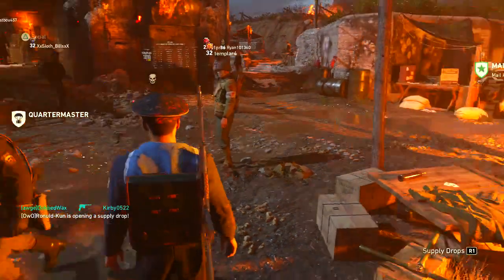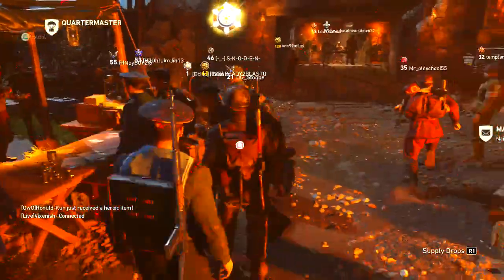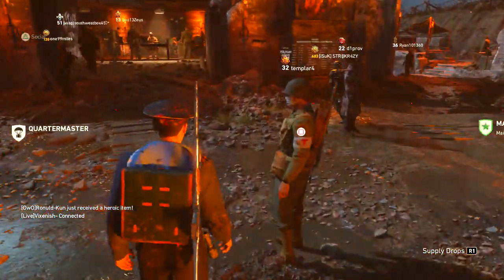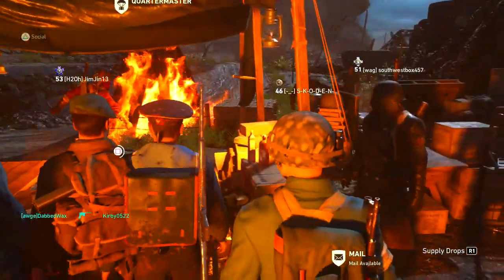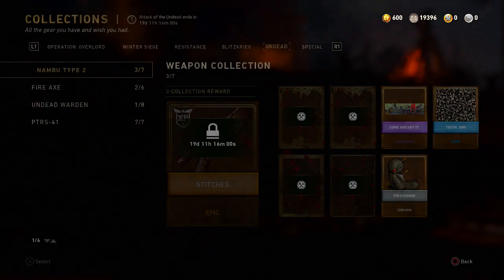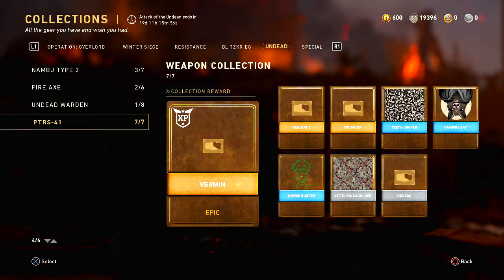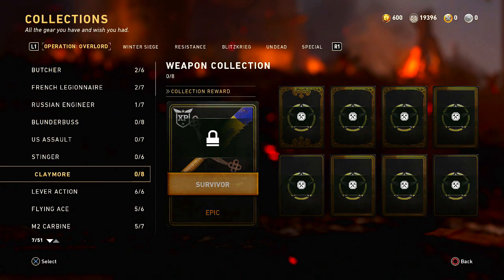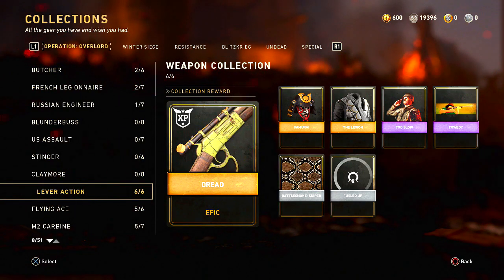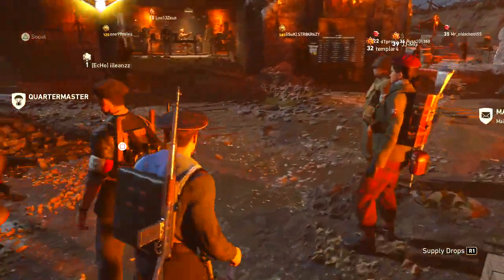What's up guys, it's Vinyl or Quadigy, and today I'm gonna have a short video that I feel will help a lot of you guys in getting these new DLC weapons. There's seven new DLC weapons — the Nambu, the Fire Axe, the PTRS, the LMG, the Stinger, the Claymore, and the Lever Action — and they're all super expensive to get.